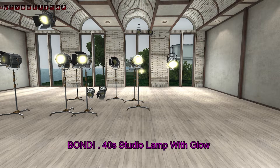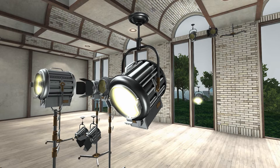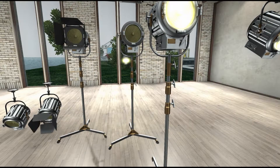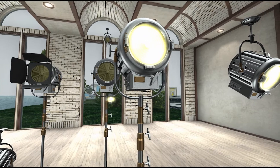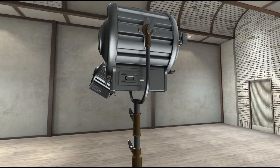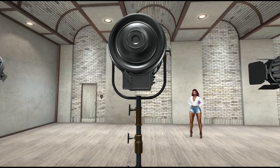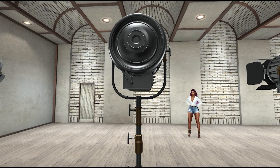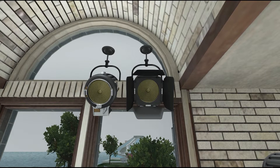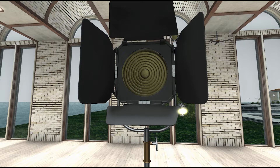Next from Bondi, we have the 4D Studio Lamp. Now follow me with this one — this particular set contains four different types of lamps. Each of these types of lamps come in chrome or gray. So you have your normal lamp, then you have the hanging version of each lamp, then you have a hanging version with the screen of each lamp, and then you have the regular lamp with the screen. Also, you have a version of all of those with the glow turned on.